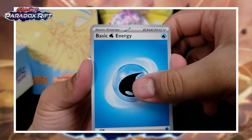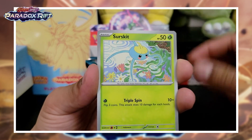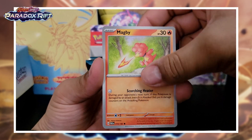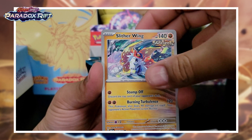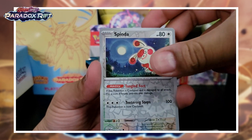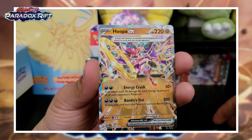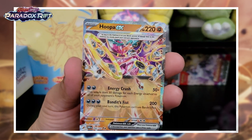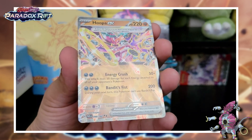So we got the Water Energy, Whismur, Doublade, Scizor, Magby — a little spitting — Technical Machine Evolution, Kevin Durant, we got the Slitherwing, looks awesome. Reverse Holo Spinda, Reverse Holo Wugtrio. And, hey, would you look at that? Finally, we got a nice hit — the Hoopa EX, Double Black Star! Let's go, let's go!